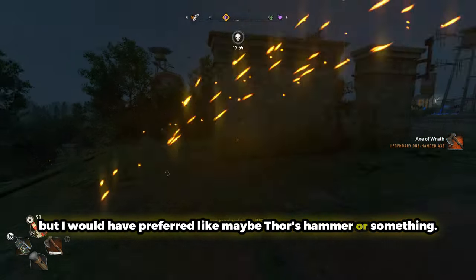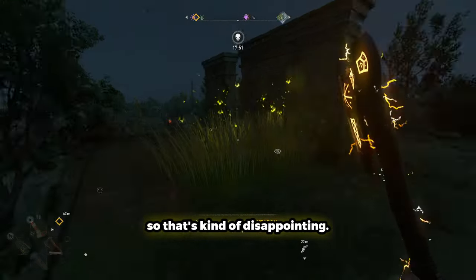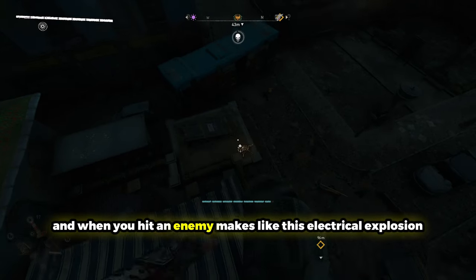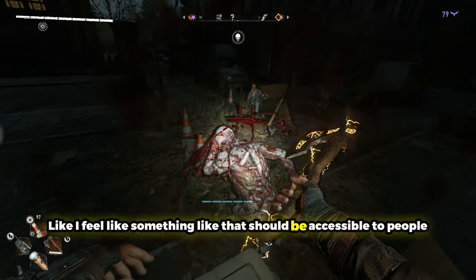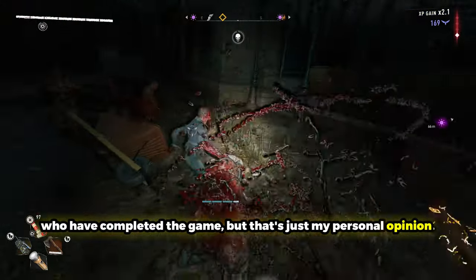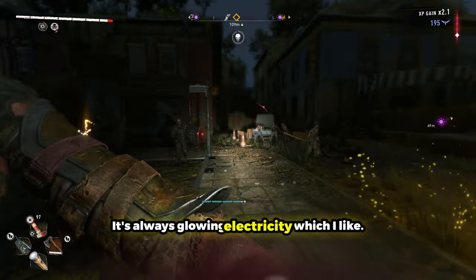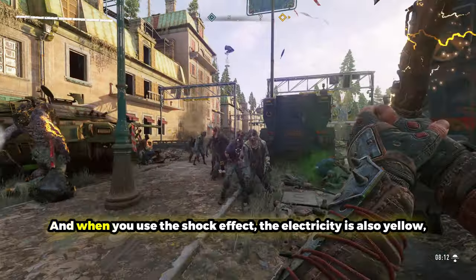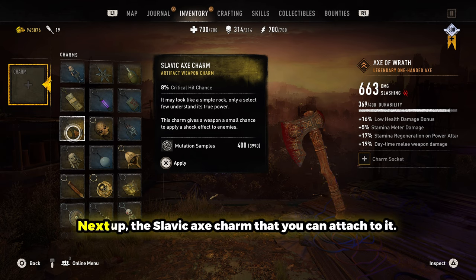I would have preferred maybe Thor's hammer or something. I did try throwing it, but unfortunately it doesn't come back to you, which is kind of disappointing. I'd love a weapon you can throw that makes an electrical explosion on hit and then comes back to your hand — I feel like something like that should be accessible to people who have completed the game. In terms of how it handles, it's a one-handed axe. It's always glowing electricity, which I like, and when you use the shock effect, the electricity is also yellow, so I'm glad they did that.